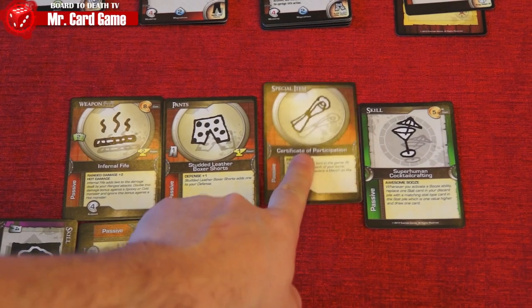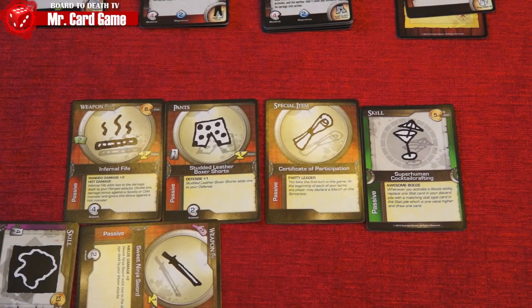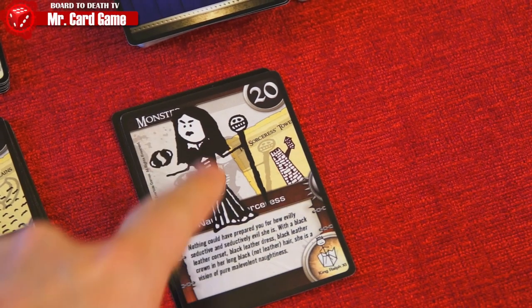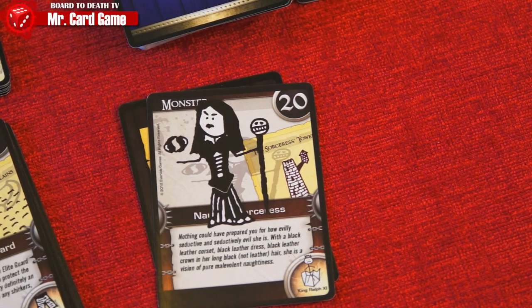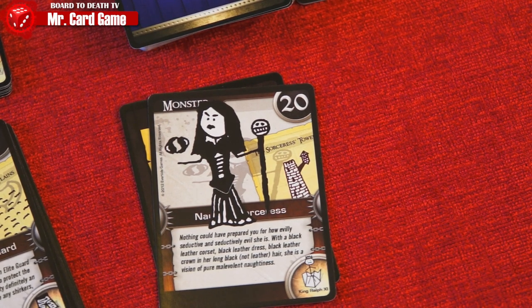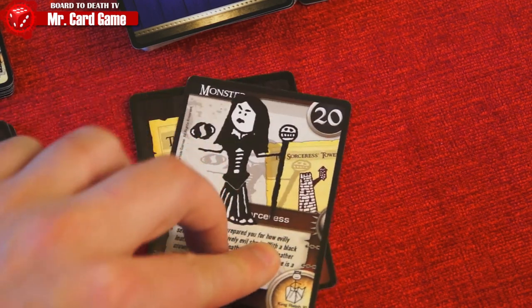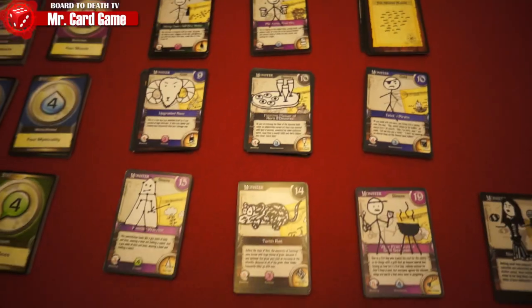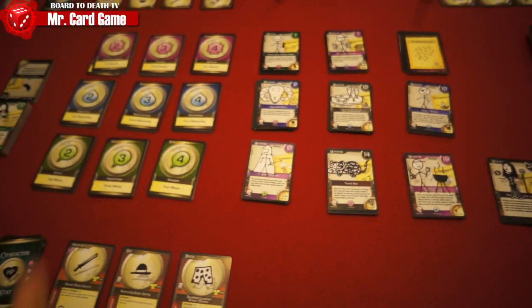When the player with the certificate starts their turn, another player can shout 'I stormed the tower!' When this happens, each player gets one non-combat phase and then each player attacks the boss. The player who defeats the boss with the most damage wins the game. This is usually called by a player who has at least enough power to beat the boss.